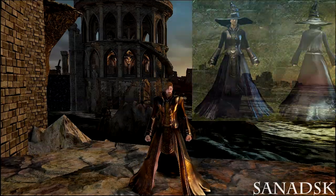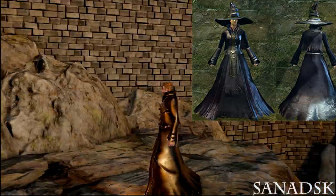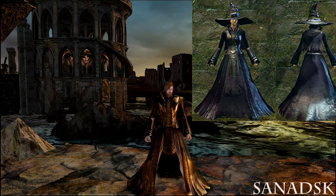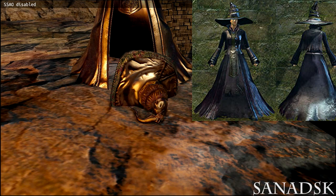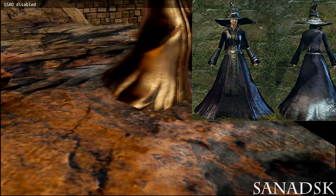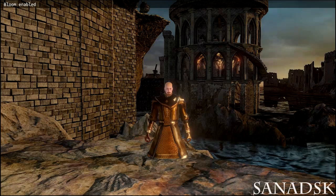The next set is the Witch set, worn by Witch Beatrice in Dark Souls 1. It really looks epic in Dark Souls 2 — really, really good. But it doesn't have the arms or the leggings, and the hat is also underground, which is pretty sad. I don't know why FromSoftware keeps stuff in the game files but removes it.